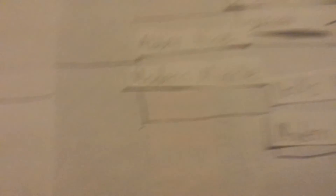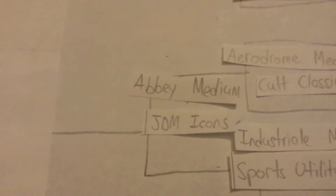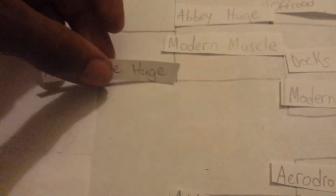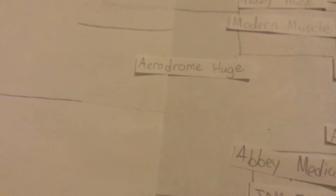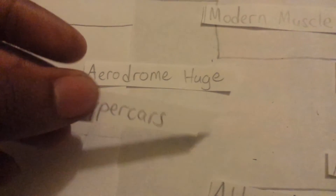Right side — people who win Abbey Huge Modern Muscle go against those who won Abbey Medium JDM Icons. Map: Airport Huge — feel bad for anyone who gets first infected there. And cars: Hypercars! That's actually pretty perfect. Right side you guys are good.